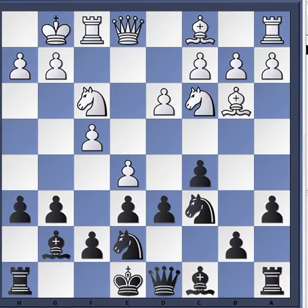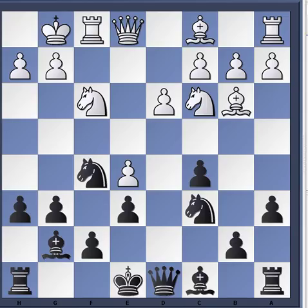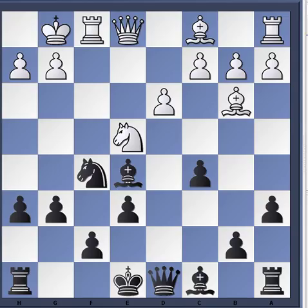Just because white is getting an open F-file and a little more activity for his pieces doesn't mean black isn't getting the same thing. For example: D takes E5, F takes E5, Knight F5 — ready to jump into the D4 square. Let's say for argument's sake Knight E5, being willing to sacrifice the E5 pawn: Knight takes E5, Knight takes E5, Bishop takes E5, G4.